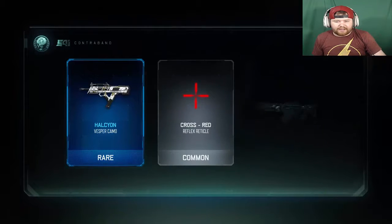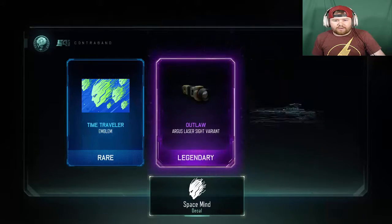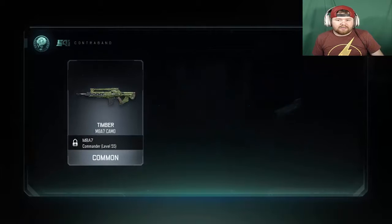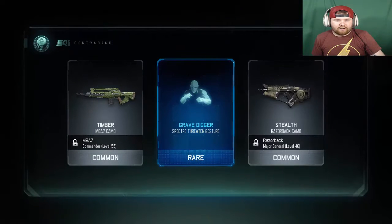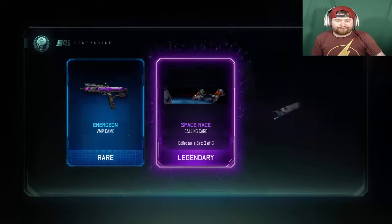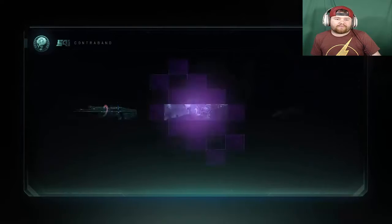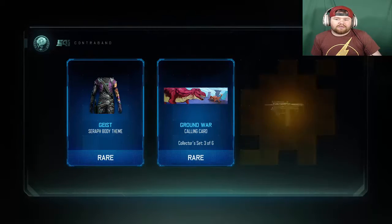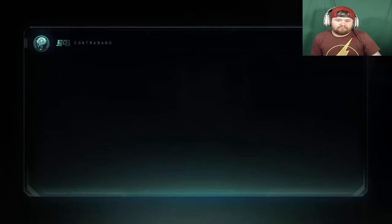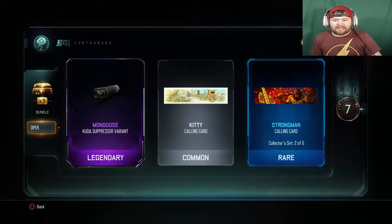Something good, something good — garbage. Oh, we got an epic and it's just a camo, but we're getting crypto key bonuses. Garbage, garbage — this would be the equivalent of getting grips in World War 2 supply drops. Oh, we got a double legendary and a rare — and another camo. So many duplicates.